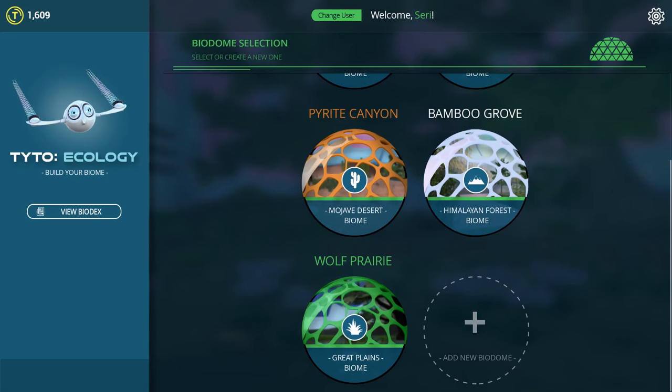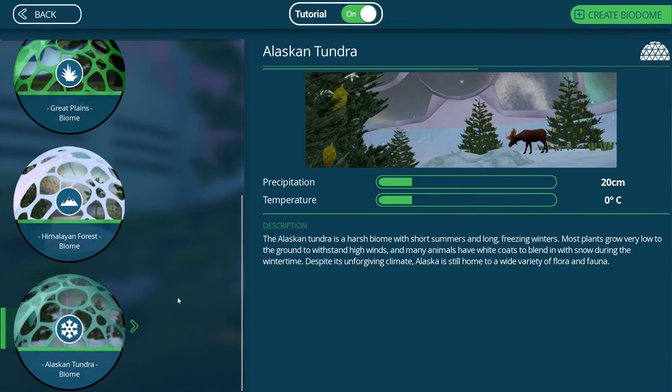Hello everyone and welcome back to Taito Ecology! It has been a little while since we have dived into the beautiful biomes that we've been growing for several months now, but I'm very excited to be back because there is a brand new DLC pack out right now for the Alaskan Tundra Biome. The Himalaya Forest DLC that came out last time was so amazing — it definitely produced some of my favorite biomes and favorite episodes.